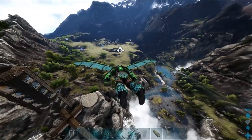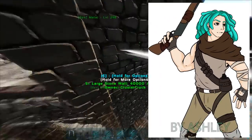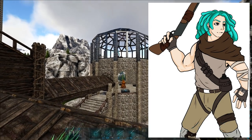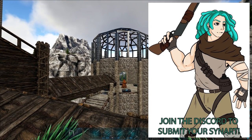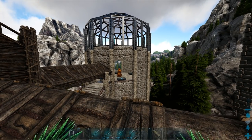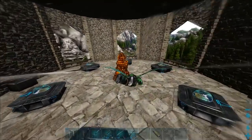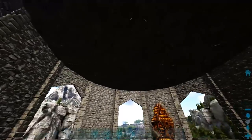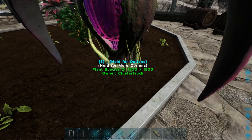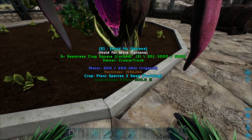Over here, as you guys will notice, we now have a second tower sort of built up. I was originally going to have this one be much higher but I decided to cap it off. We have kibble on the bottom floor right here. I decided to add a beehive in the very center, and then up above we have farms — all of the crops, mejo berries, and narco berries growing.